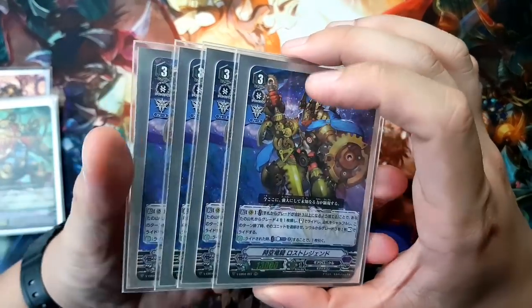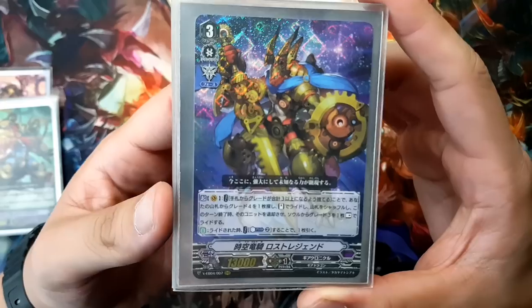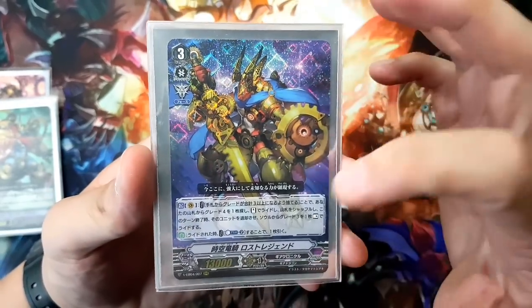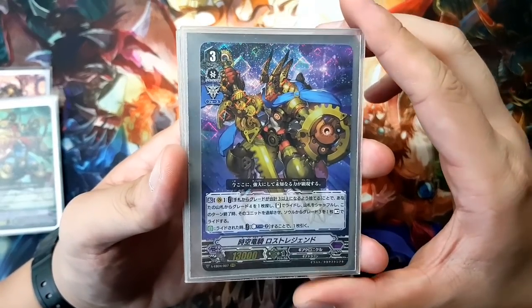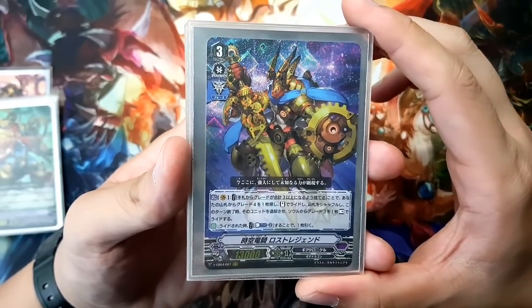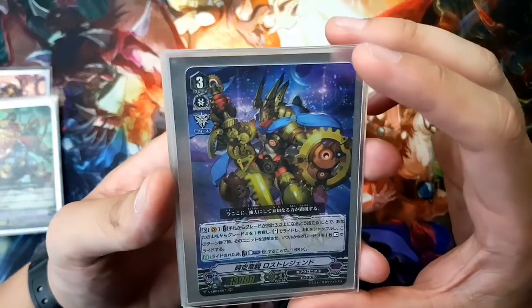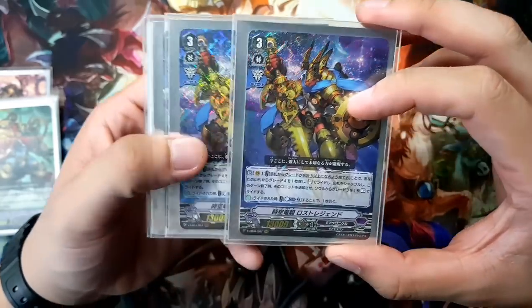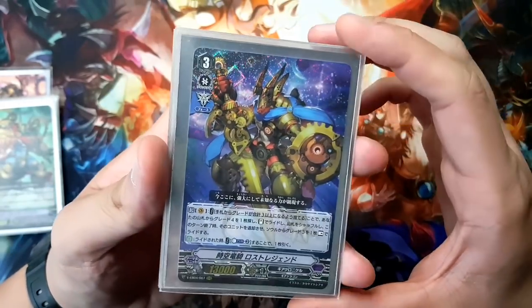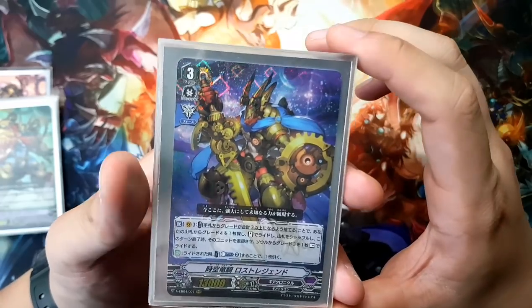Moving on to the grade 3s. Grade 3s in this deck are really simple — you don't want to be riding to anything other than Lost Legend. So here are 4 copies of the only grade 3 in the deck: Interdimensional Dragon Knight, Lost Legend. His active ability is that you can discard any number of cards with a total sum of grades being grade 3 or higher, search your deck for one grade 4, ride it in the stand position, and at the end of the turn retire that unit and ride a grade 3 from soul in the rest position. Because Lost Legend does have the force marker, that means you're getting two force markers a turn — one at the start of the turn and one at the end — and for every following turn, if you do not re-ride another Lost Legend, you only get that one extra force marker.